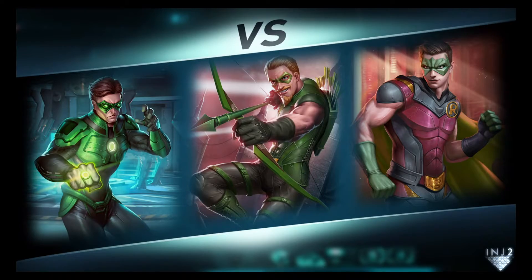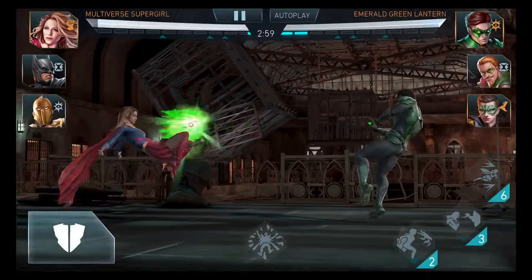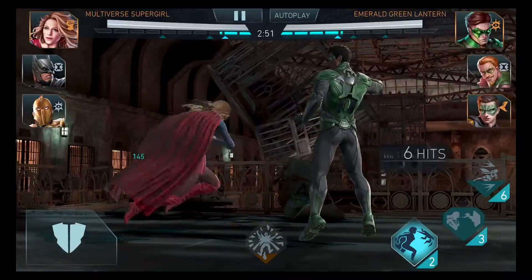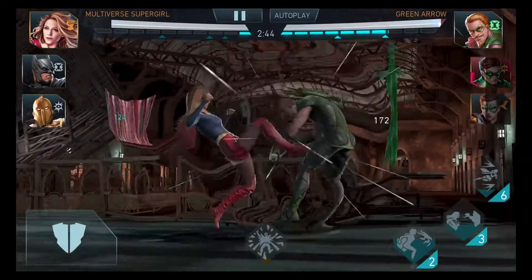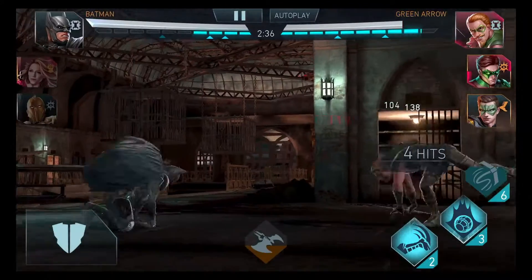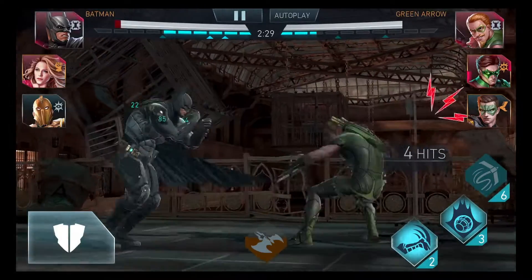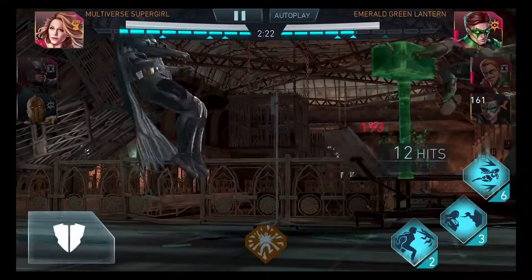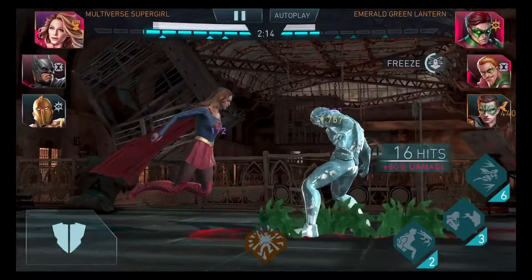Now we're gonna check out her abilities in battle. I've added Dr. Fate to the squad so we can build abilities quicker. We got Green Lantern, Green Arrow, and Robin on the opposing team. Let's see what her projectile looks like — it's a little white laser, kind of neat. Ability one, the walking lasers — I really like the angle at which they do that. They have a ton of meter right now, so let me switch out in case they use a super. We got pretty much everything at full bars — let's use ability two, the freeze breath. That's awesome.